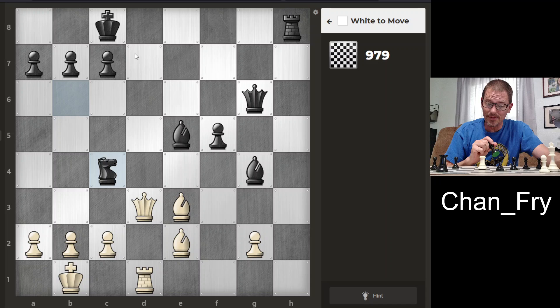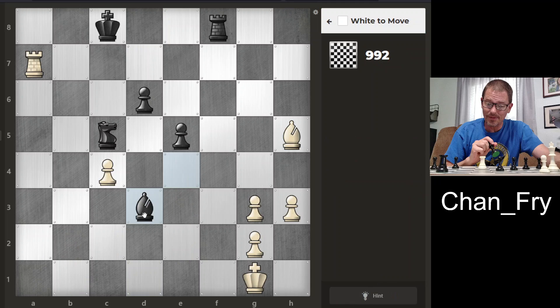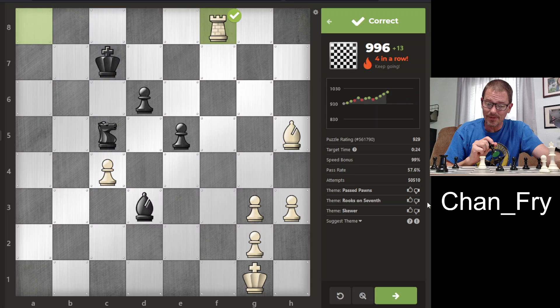Is this yet another back rank checkmate? It is another one. Let's see if I can at least cross a thousand before I've spent ten minutes on this. I am down a piece — we both have rooks but the opponent has an extra knight. I can give a check which skewers the rook — I like that. That was it. I did cross a thousand, and I still have another minute or so before I hit ten minutes.